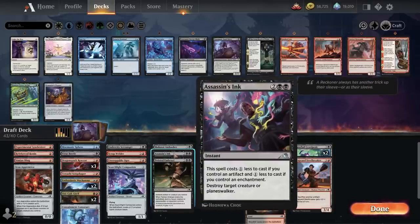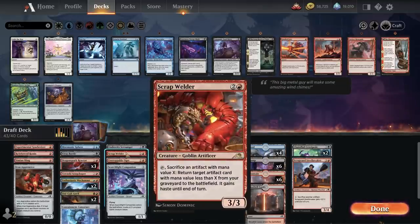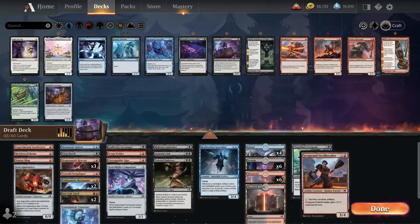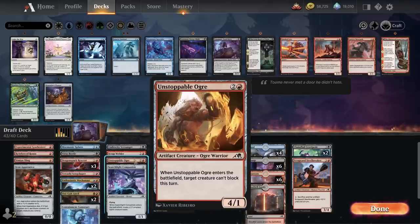Maybe I'm supposed to cut one of these removal spells. How important is the Scrap Welder? Sacrifice an artifact with mana value X and get back a smaller one — basically I can swap a two for a one or a three for a two. Maybe if I include this or this I could get back one of these mediocre cards, but what about the threes for the twos?